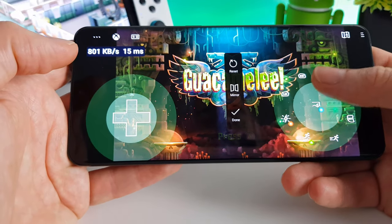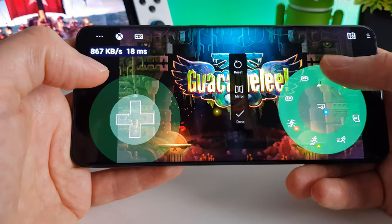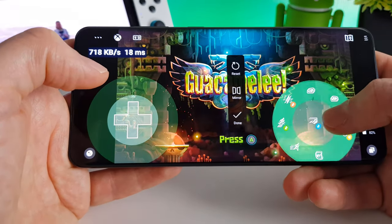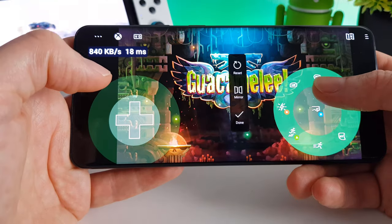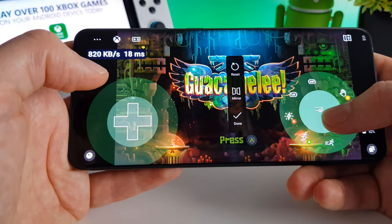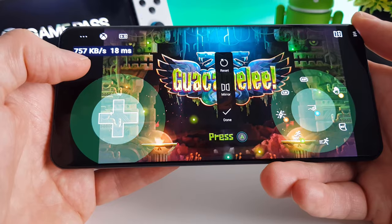You can also adjust the size of the controls here — that mainly just spaces them out rather than increases the size of the button itself. You can also rotate, so if you prefer to have your jump button up there for example you can do that. But I'm going to leave it as the default for now. Each game can be customised as you see fit, so be sure to adjust this as required for each game that you play.